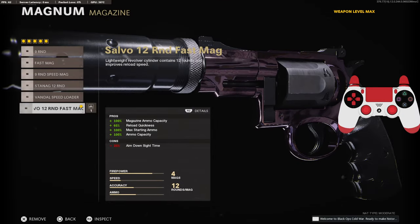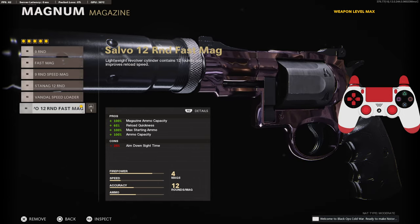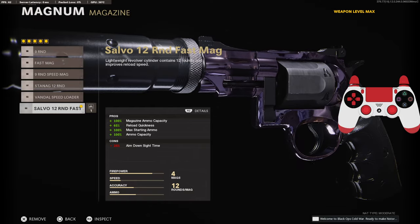On the magazine, we're going to be using the 12 round fast mag. The reason why we're going with this one is because we don't need to aim down sights, and it gives us the maximum amount of ammo while also reloading fast.